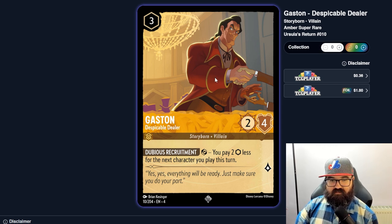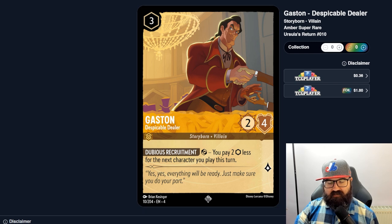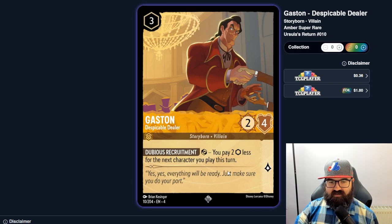First Gaston — he's uninkable. Dubious Recruitment: when you exert him, you pay two ink less for the next character you play this turn. That's interesting — a way to cheat out Bodyguards or big characters. It almost pays for itself when you get that next character out. Turn four: you ink something, exert Gaston, and you could play a six-cost character. That could be a brutal play, getting a six out two turns early.